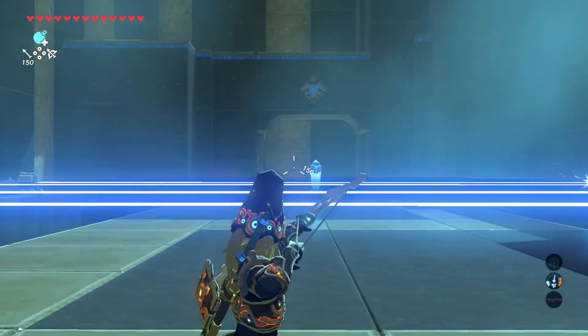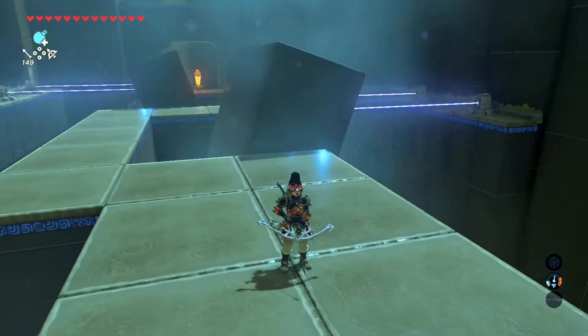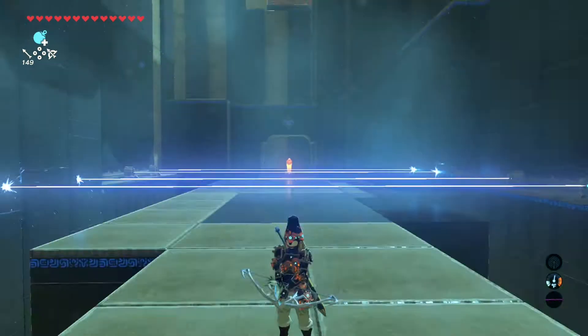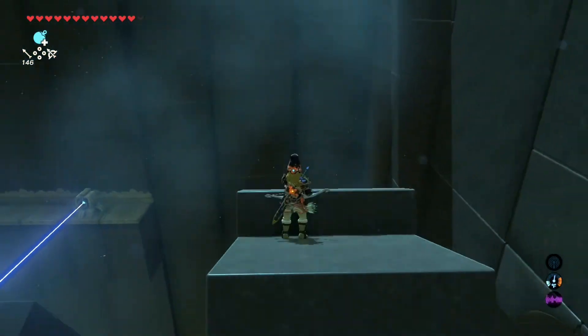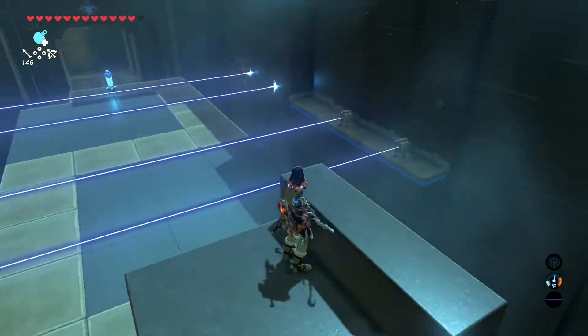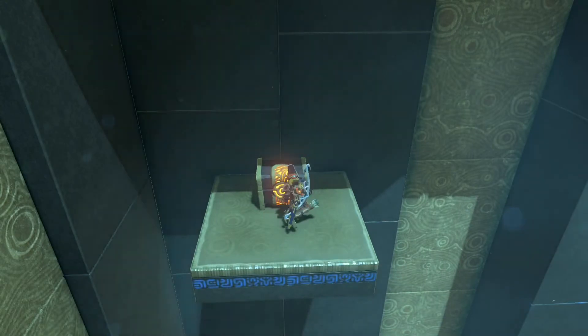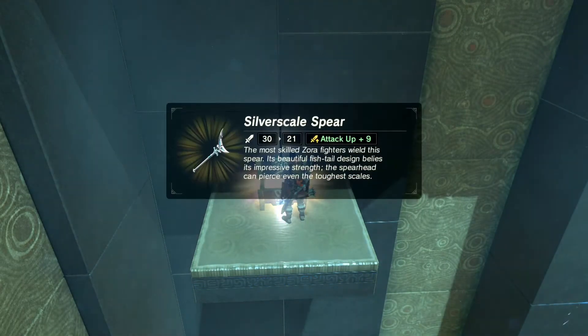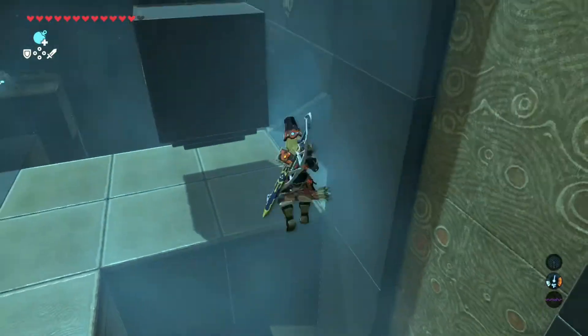Now to get the treasure chest, you're gonna have to shoot this again and again, then walk right over here and walk up there. Be careful jumping because it'll jump right off — just like I did. We're gonna get a spear, but it's a weak little spear so we're not gonna take that.